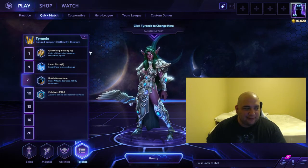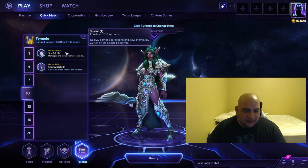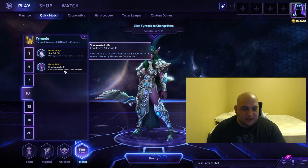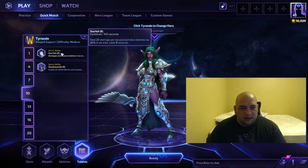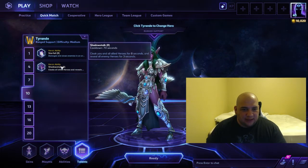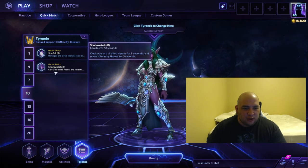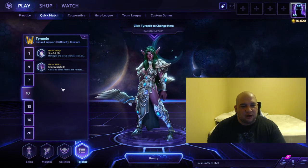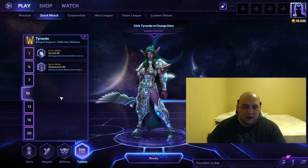Level 10 — Starfall. I don't think they changed Starfall much, though I heard it might be 8 seconds now. People are still probably going to take Starfall because it's AOE damage with a slow, giving it zone control potential. I don't really see people taking Shadow Stalk unless it specifically counters the enemy team comp. Tyrande is already a very low damage hero, so giving up Starfall gives up even more damage — I think people will still stick with Starfall.